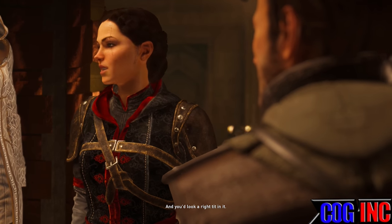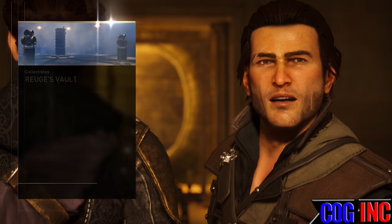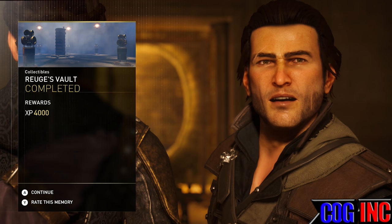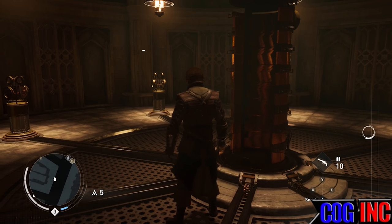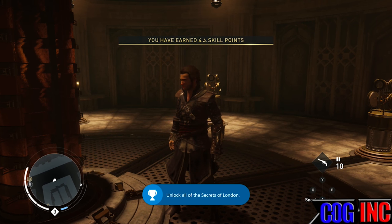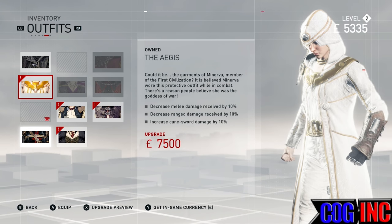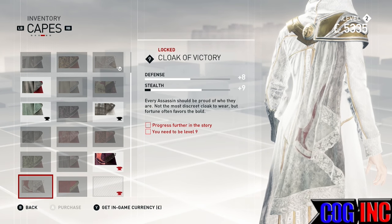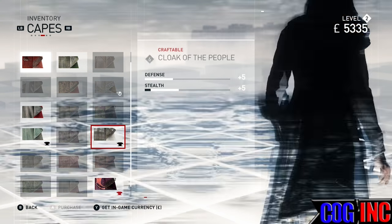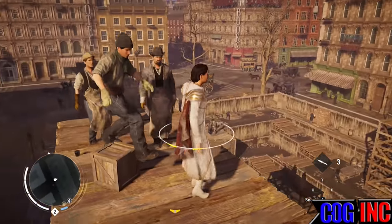This is a secret outfit specifically for Evie. The Secrets of London are little music boxes, and you can tell when you're near them because they'll be playing music. Ego Vision can somewhat help. Unfortunately, these music boxes don't appear on the map until you physically find them yourself or are right near one. You can spend real money to buy a map showing all the locations, but I don't think that's worth it — I made a complete guide of all the locations, so you might want to check that out.